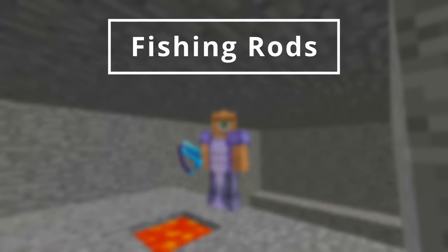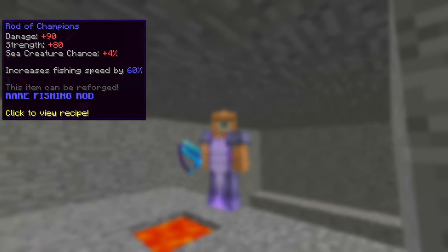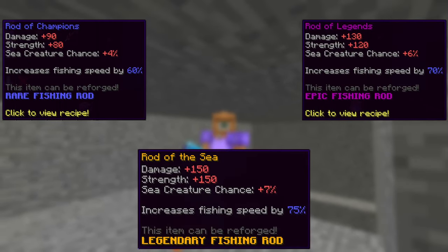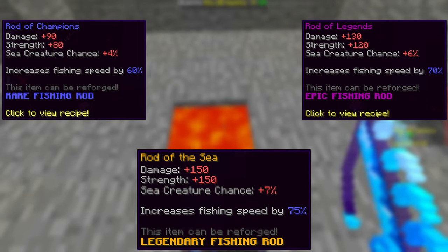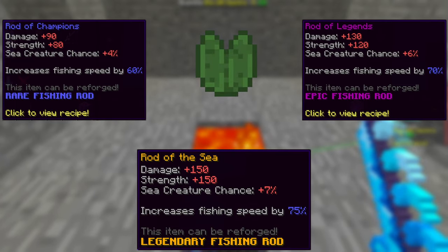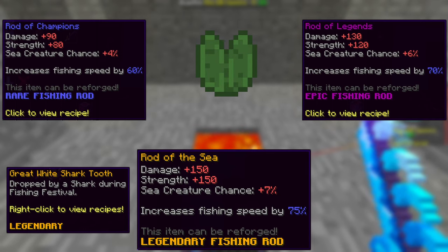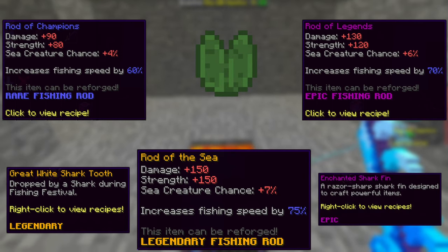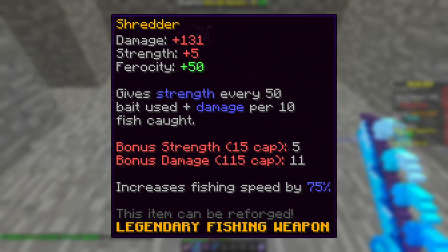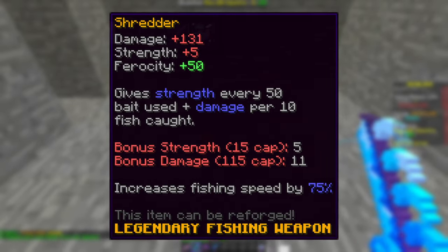Let's talk about fishing rods. I suggest using a rod of champions if you're level 19, the rod of legends if you're between level 20 and 24, and a rod of the seas at level 25 and above. You can upgrade a rod of champions into a rod of legends through the lily pad collection, then upgrade it again to the rod of the seas using four great white shark teeth and four enchanted fins from Mare Marina's shark fishing event, or by buying them off the bazaar. Alternatively, you can use a shredder at level 20. It costs a lot less than a rod of the seas, and it has 75% catch speed, but it has 0% sea creature chance instead of the 7% on the rod of the seas, so you get what you pay for.